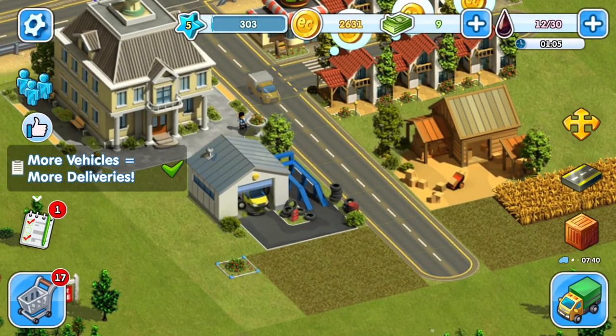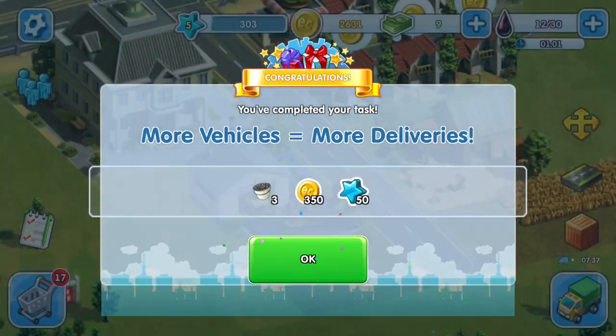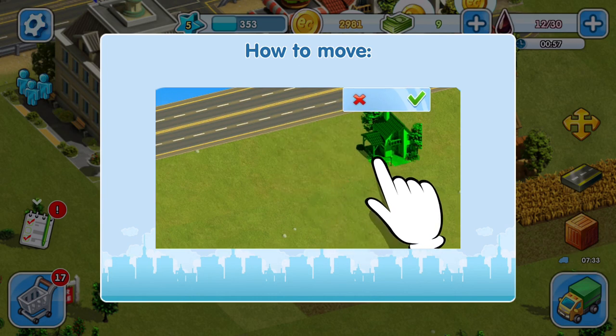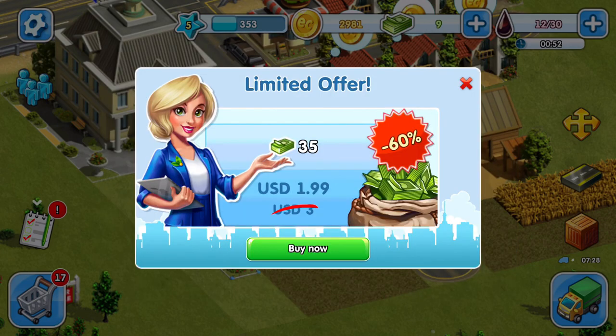There we go, all right, so we've done that. Now we can move houses — I'm ready! They have a limited offer: $1.99 will buy you 35 cash, that's a 60% offer.